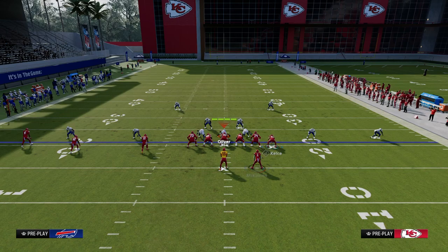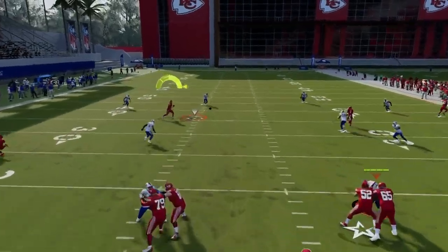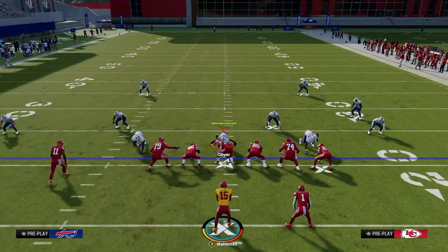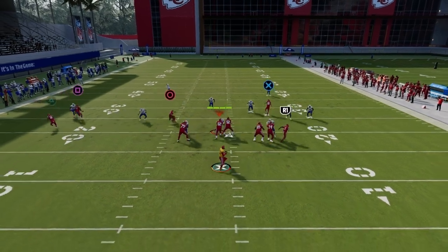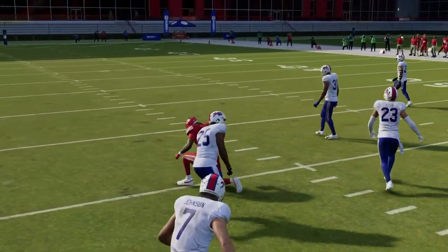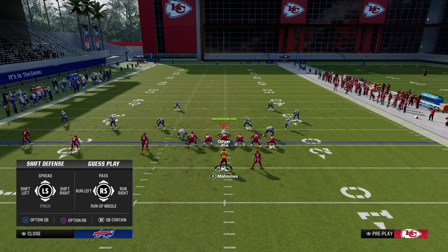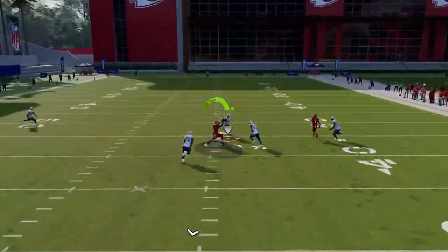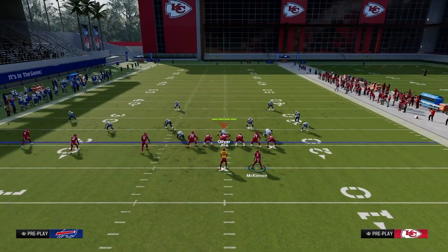If the user runs to the running back — which most of the time they will — this post route comes open behind the yellow zones over the middle of the field. This is true against pretty much every coverage in the game: Cover 2, Cover 3, Cover 4 — this post has to be user-defended. Against Cover 3, it gets into a really soft spot in between the yellow zones and the deep zones. It's super good against zone.